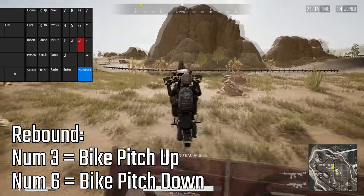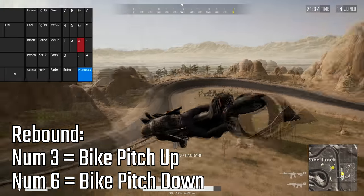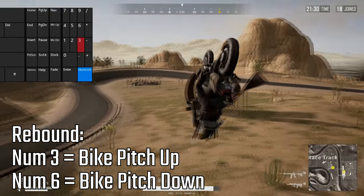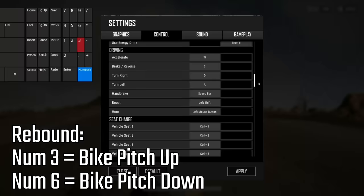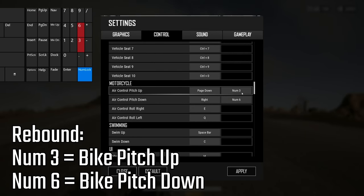Number 2: Balancing the bike. By default you would have to use space and control to balance the bike mid-air. I recommend changing it to more accessible keys. I'm using 6 and 3 on the numpad. To make sure it works when the numpad is disabled, I also bound it to Right and Page Down, which are the same physical keys when the numpad is disabled.